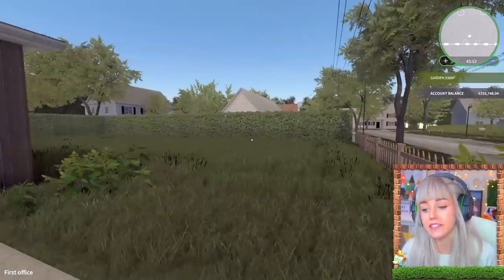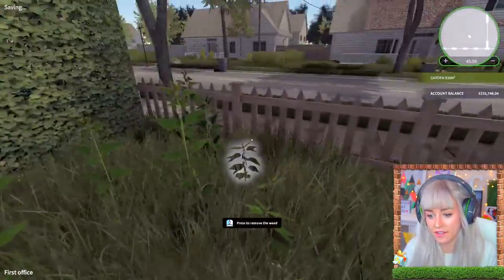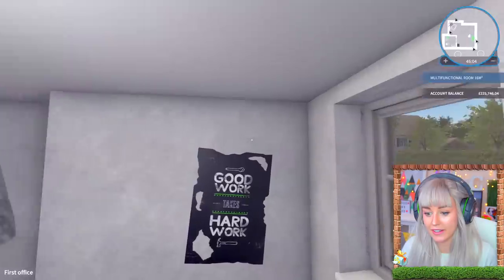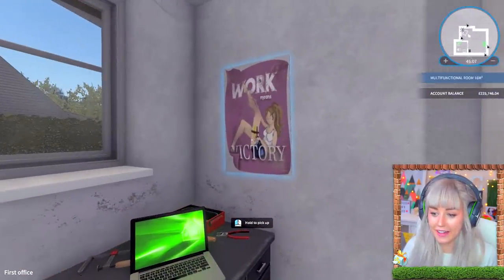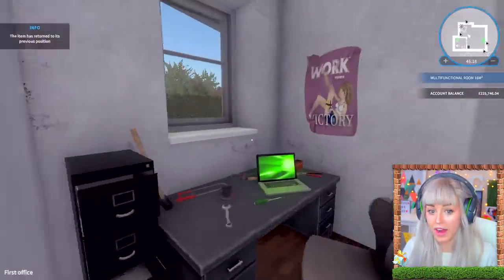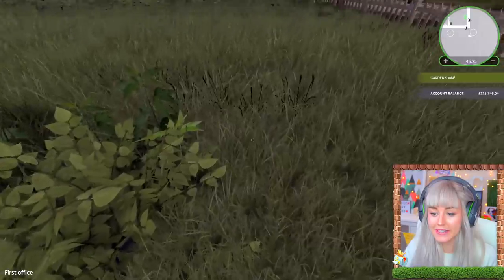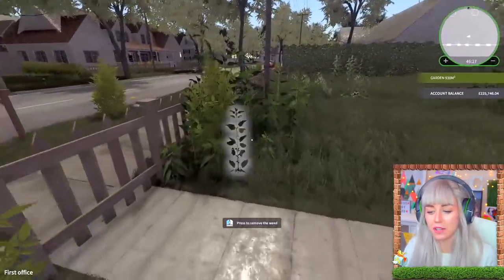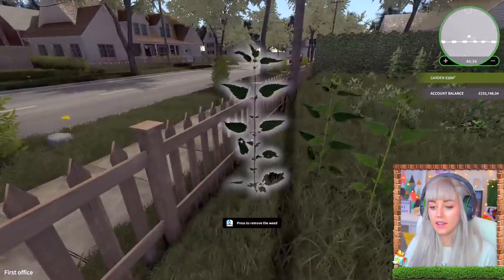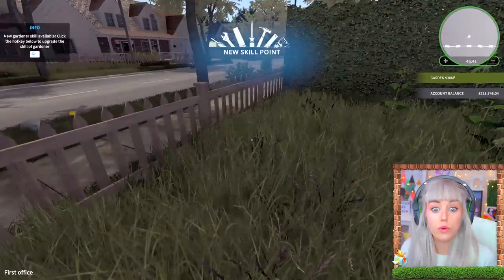They actually released yesterday a DLC pack called Garden Flipper. It's still house flipper - you still have to buy the game - but this is just a DLC called Garden Flipper. This is my office, if you guys don't remember my ugly depressed little office that I live in. Look at this, it's all a little bit sad. Why have I got that on the wall? I hate that, that can go. I actually can't even remember how to do anything on this game.